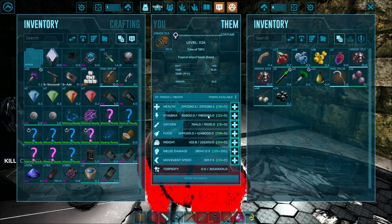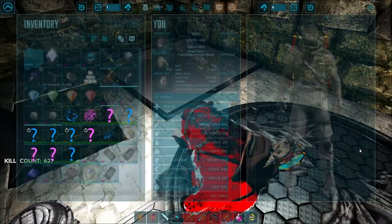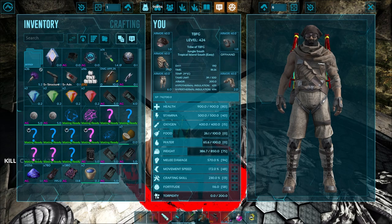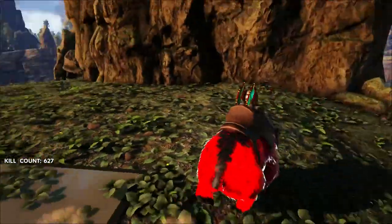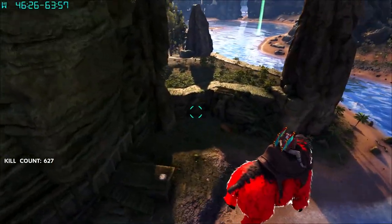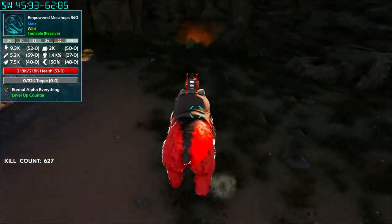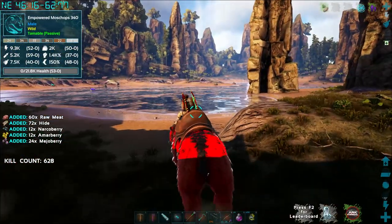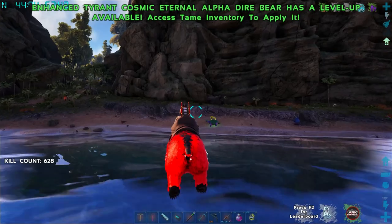This dino is now an enhanced tyrant cosmic eternal alpha dire bear — say that five times fast. You can see all the stats jumped up like crazy. Let's test her out. She should have gotten a nice damage boost — tier one is times two stats, so theoretically she should be double what she was. Going to find something to test on — perfect target right there. First sacrifice incoming!